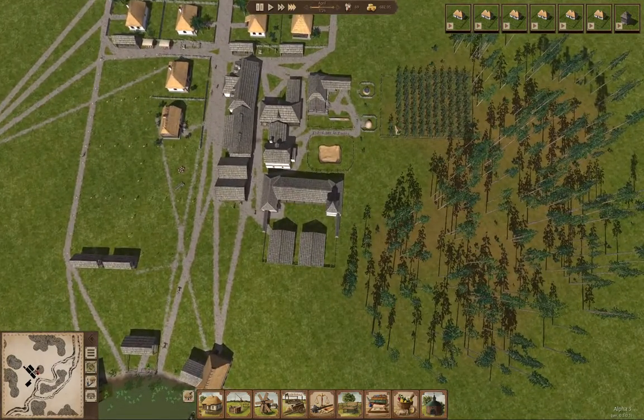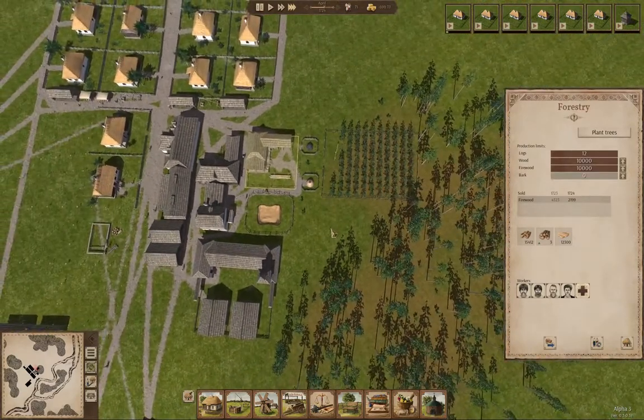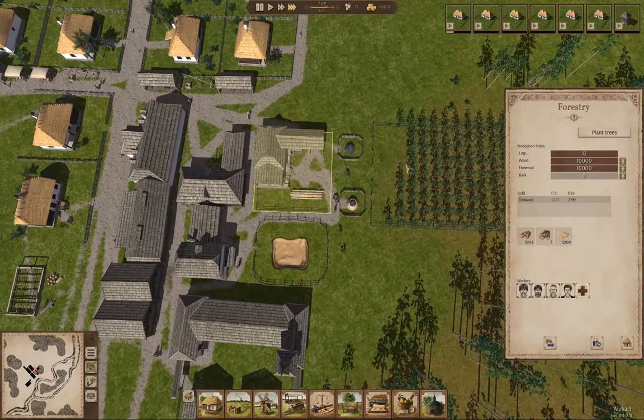They are harvesting these — neat. We're down to two logs in there, so I think I need to hire some more people. They are harvesting those — cool. I'll leave them to it so we can reforest again.